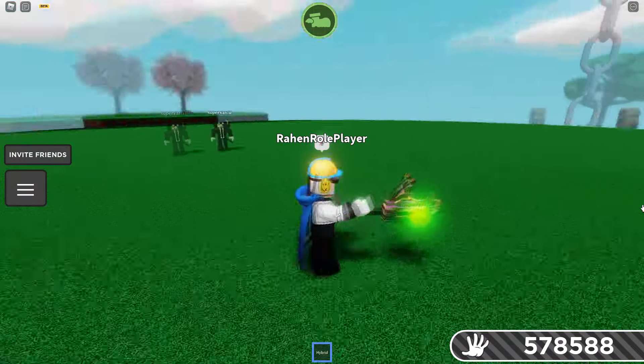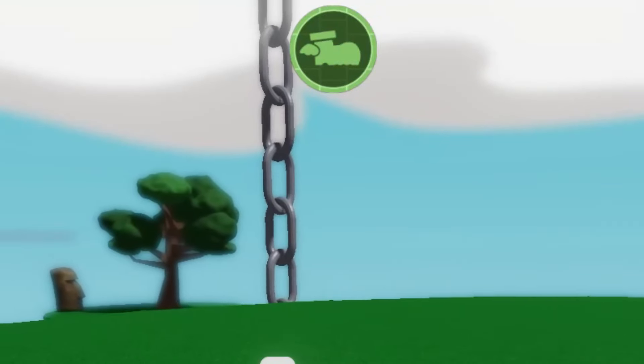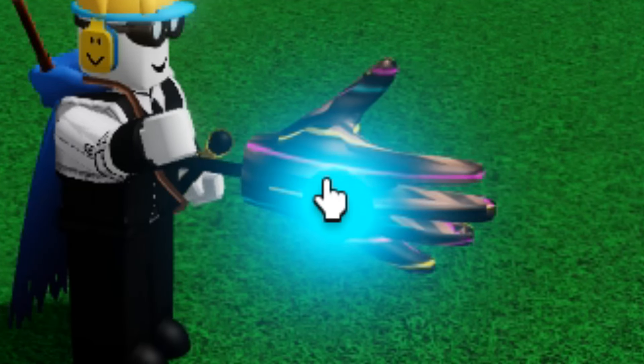With the Ability, you can switch between power-ups. As you can see here, it's green, so that means I have more speed. I can switch with E, and then we get more jump power. The light is different now.